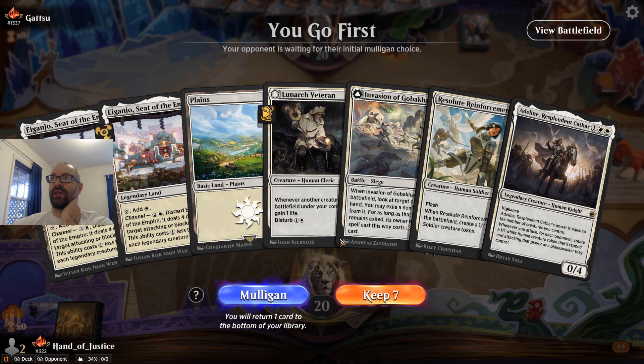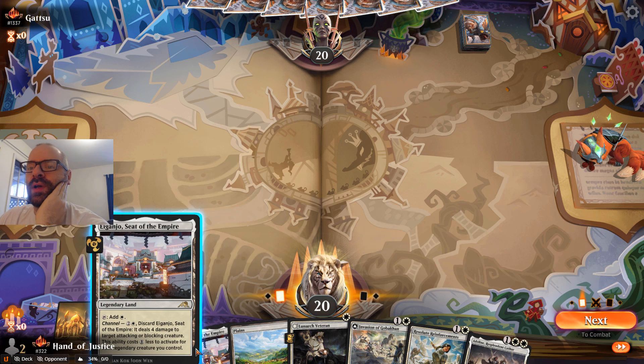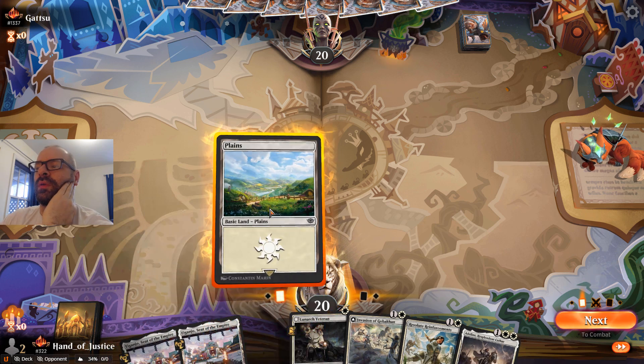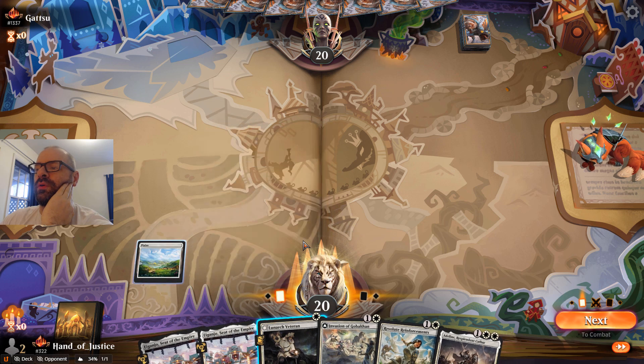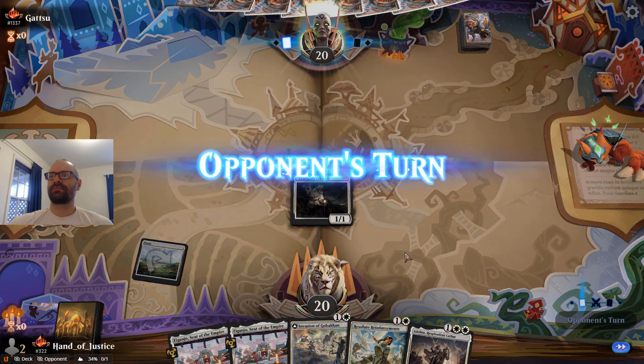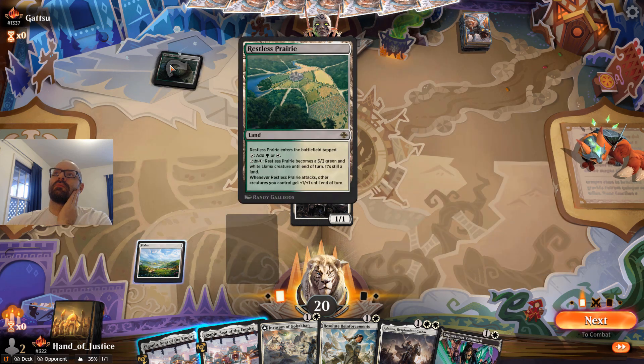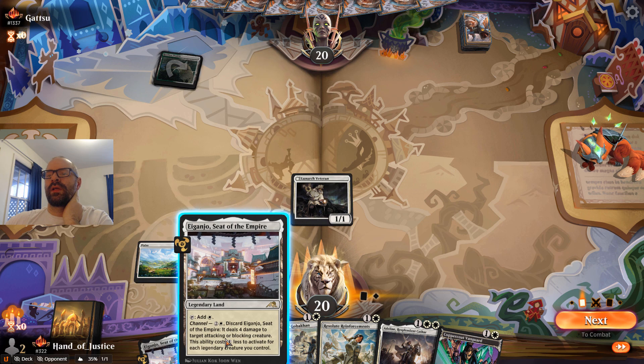Really like this opening hand. We've got great stuff to do on turns one, two, and three. Happy to keep. We do have two copies of Eganjo in hand, which is a little clunky, but we only need three mana for one turn, so that should be fine. Possibly up against Slesnia Enchantments — that is a pretty fast deck, so maybe this is a little bit of a different build or some different deck.